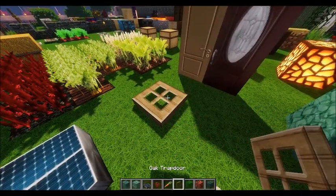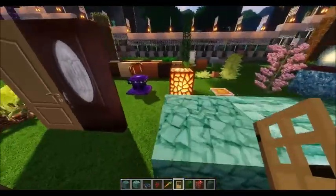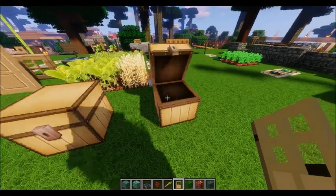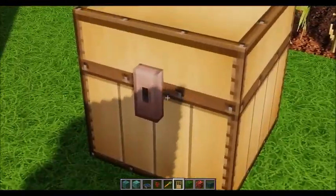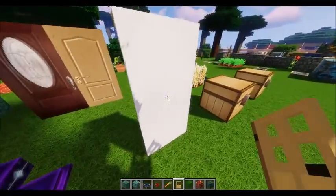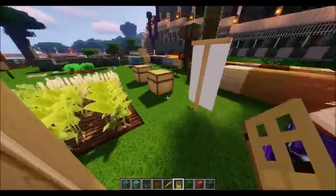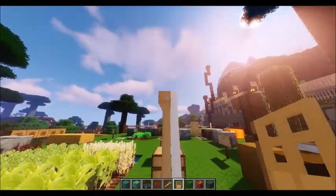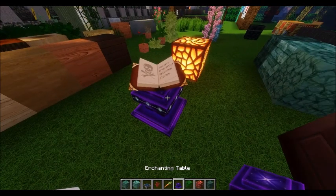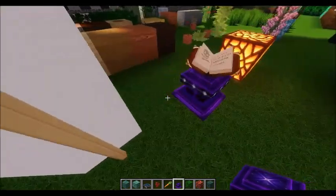We've got the oak trapdoor here — you can still see through it. The oak door and dark oak door I already showed you. Then we've got the chest — that's the regular chest, and this one's the trap chest. You can tell because this one has a reddish hinge and that one has a silver hinge. The banner also looks very real — looks like it's consistent of fabric. And now the wood looks very real, very detailed.